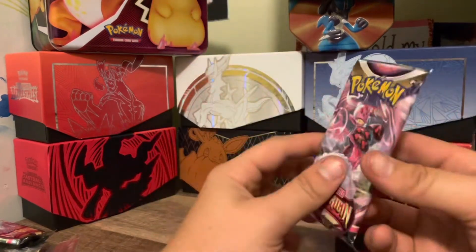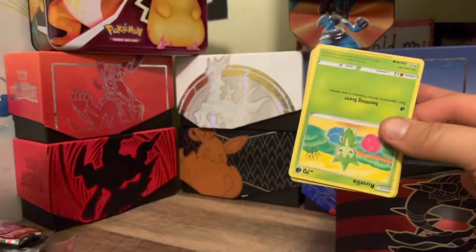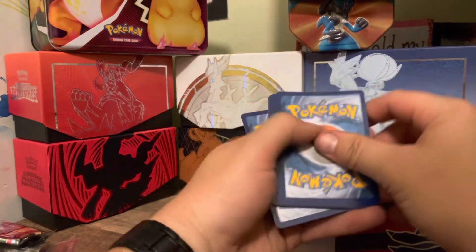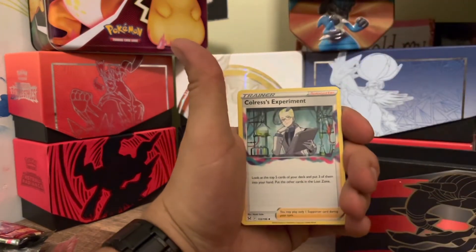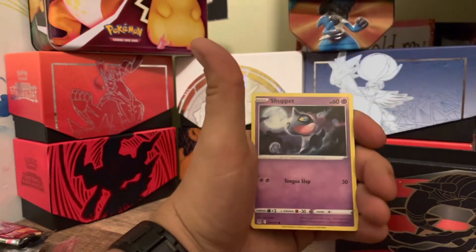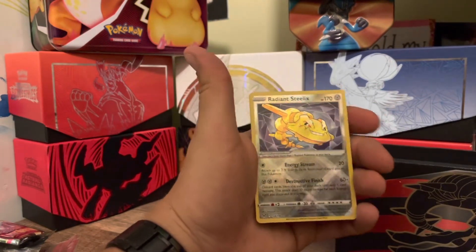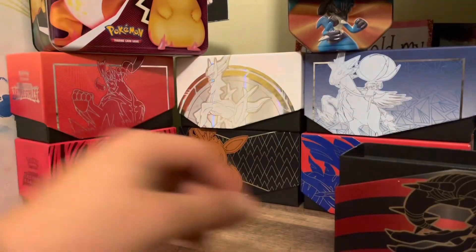Last pack — see if we can get another good pull. We got that VMAX earlier, so let's try to recreate that magic. V-Star Marker, Bronzong, Colress's Experiment, Kamala, Roselia, Rookidee, Seal, Machop, Shuppet — and a Radiant Steelix, very nice pull in the reverse slot! And a Rhyperior non-holo. That's this Elite Trainer Box.